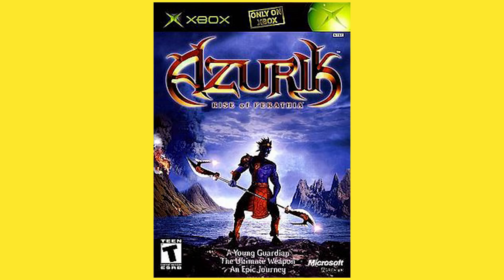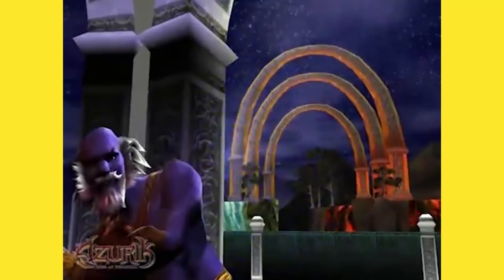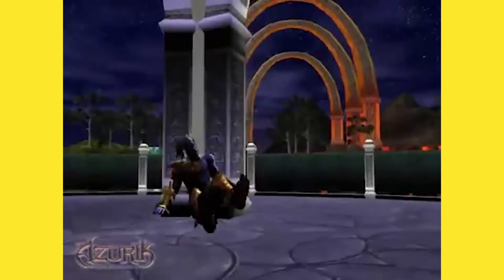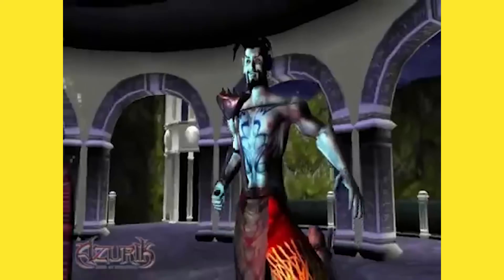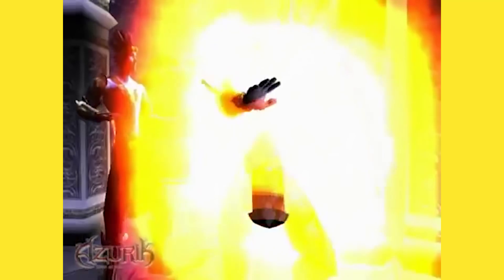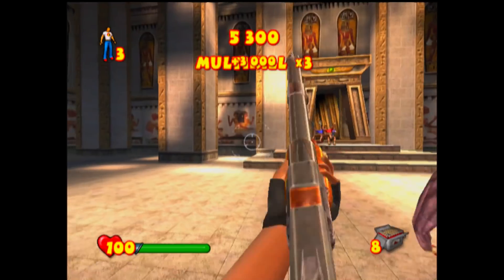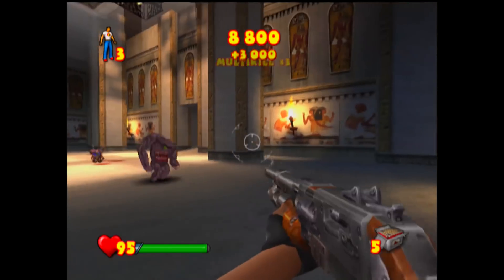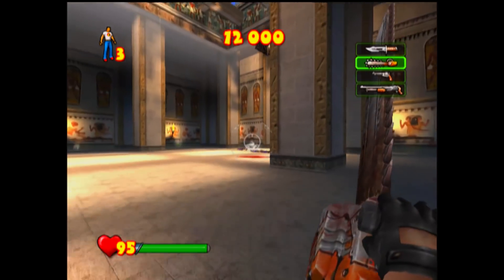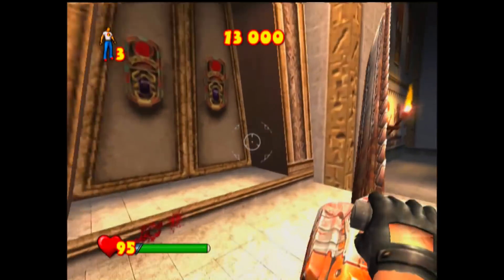Thanks for checking out that episode — I have a part two coming up soon. But first I want to cover a couple games I missed. First up is Azurik: Rise of Perathia, an action game that came out in November 2001. The protagonist journeys through the world gathering elemental disc fragments. Azurik can use different elements — earth, air, fire, and water — and mix and match powers to make new abilities. It's a pretty interesting exclusive action game. Next up is Serious Sam, which came out in November 2002 — a combination of the first two Serious Sam games from PC. It's a crazy first-person shooter in which Sam takes on an extraterrestrial race invading Earth and travels through time.